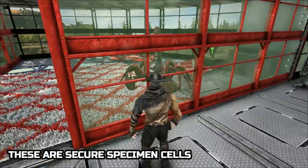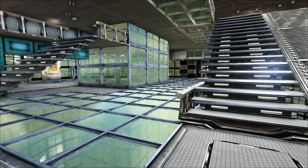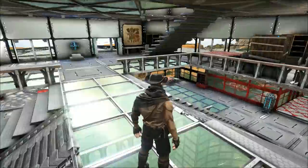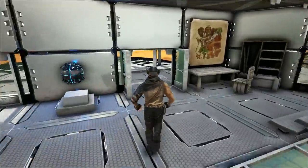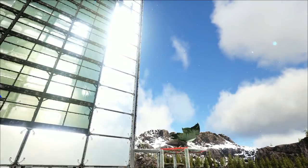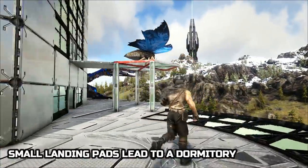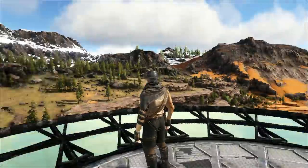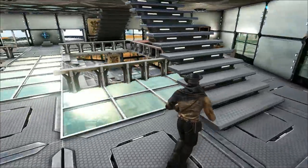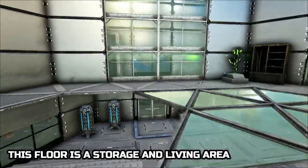These are secure specimen cells. Small landing pads lead to a dormitory. This floor is a storage and living area.